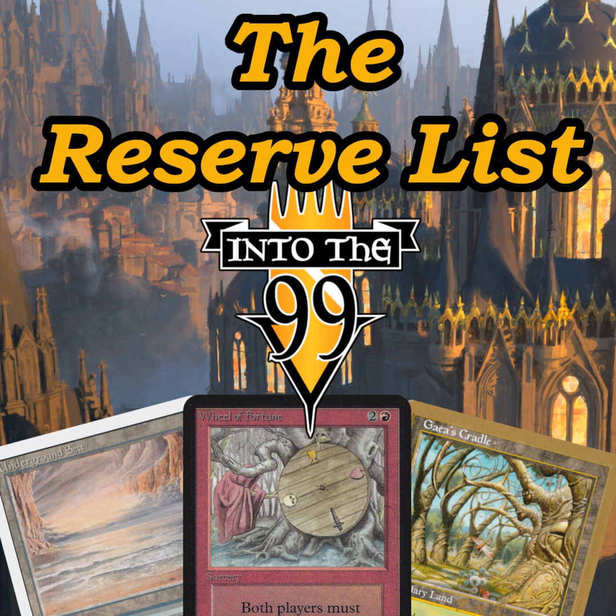We wanted to go over what's on the reserve list and touch on the basic policy: they won't reprint it and they won't reprint functional equivalents. They can print Jeweled Lotus because it doesn't function like anything on the reserve list — nothing on the reserve list is Commander-specific. They could still make that meme card of Colossal Lotus that taps for six mana only for Colossal Dreadmaw.